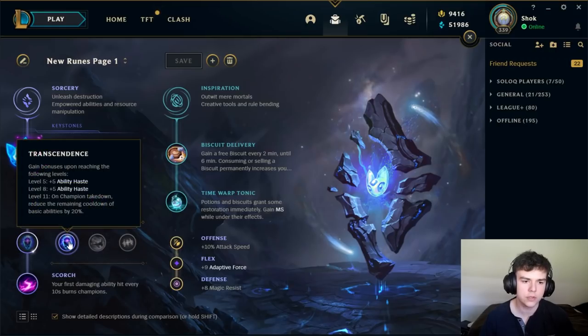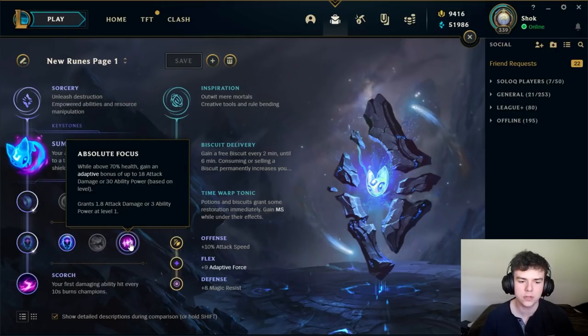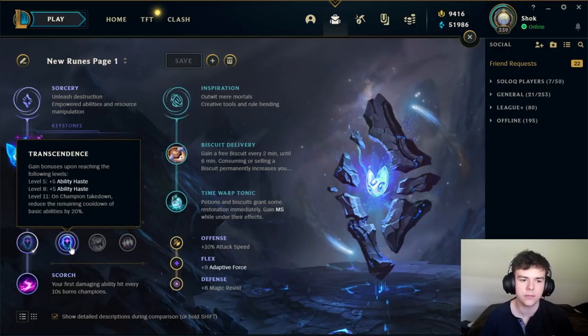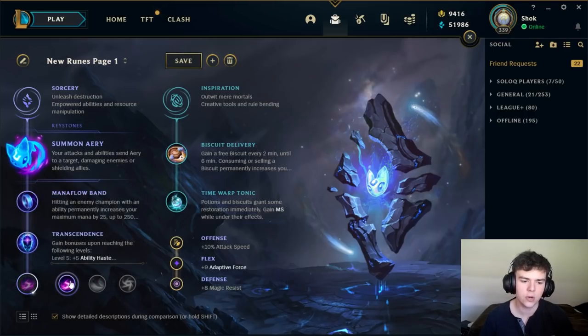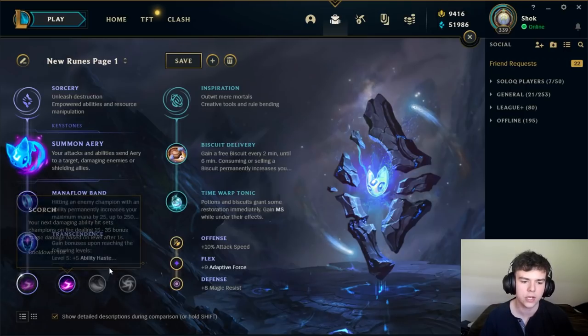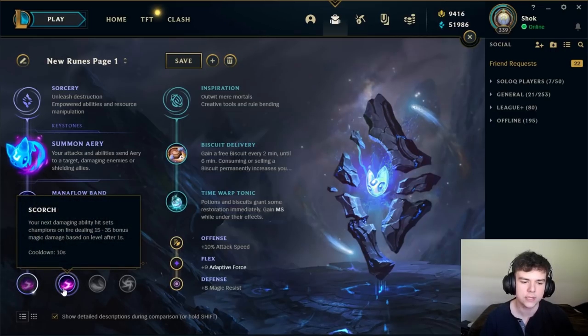If you are taking Aerie, you can choose between Transcendence and Absolute Focus. Absolute Focus does give you a stronger lane, but I'm not sure I really like it — it doesn't make that big a difference, it's only a very small increase. Whereas Transcendence does offer quite a big power increase over the game, so I would still go Transcendence most of the time. For this row, I think you should take Scorch. Your goal is to win lane pretty hard, and on Victor where you have short cooldowns and can proc it basically every 10 seconds, Scorch adds up to quite a bit of damage and can be the difference between killing your opponent and not.